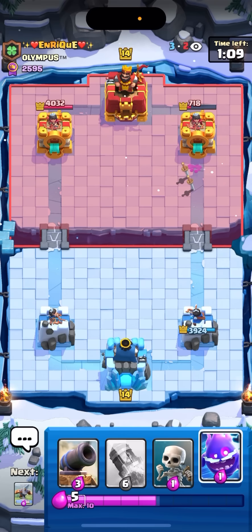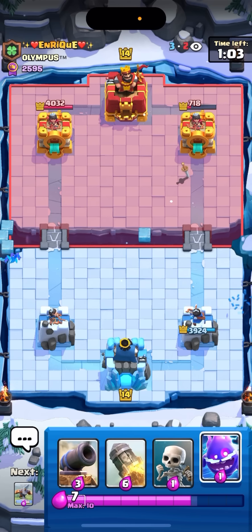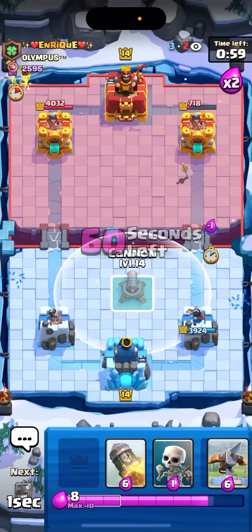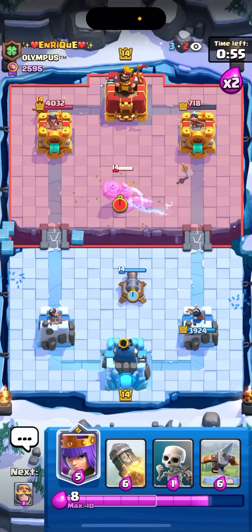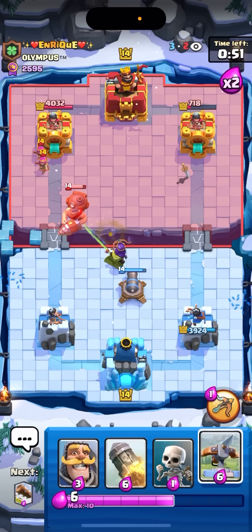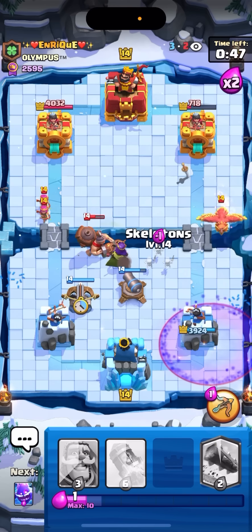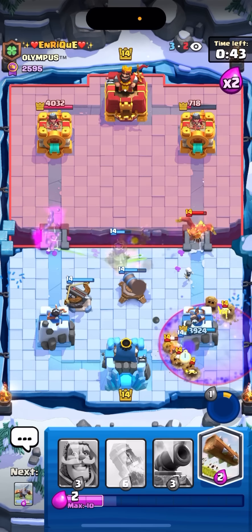Yeah, I'll take the damage here. Once again a really bad play by going in — he just kind of let me stack up elixir and I had a queen on the field and a knight, so I just went in with that. He tried to defend with the phoenix and the freeze but it didn't work out, and bar barrel also didn't completely finish off the expo. Tower's down to 718 — I'll take it. Just gonna go e-spirit. At this point I can just go for like a defensive expo and play it safe, or I can try to get a lock.